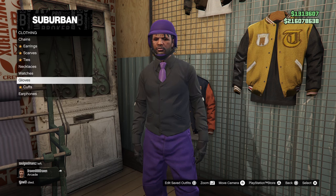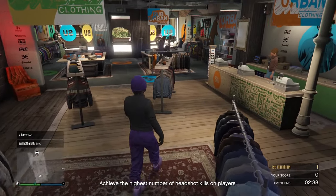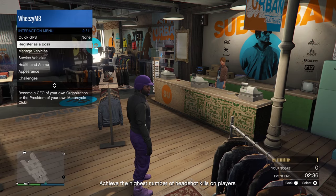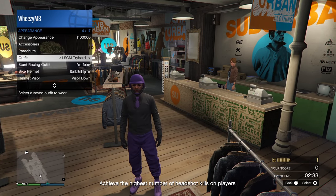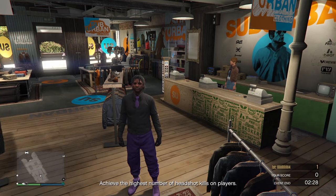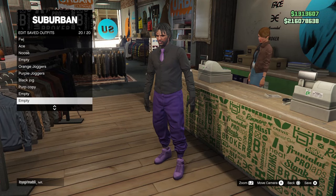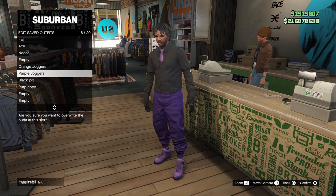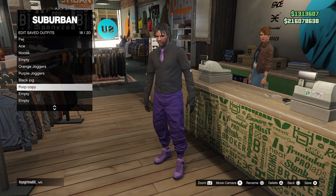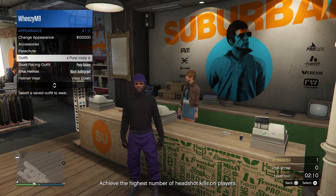At this point, make sure you have a copy of your outfit with the bulletproof helmet, because we need to save one with the bulletproof helmet and one without so we can get the bulletproof helmet back later. So once you've done that, just remove your helmet and save the outfit. As you can see, we now have an outfit with the helmet and a different outfit that we're making right now.